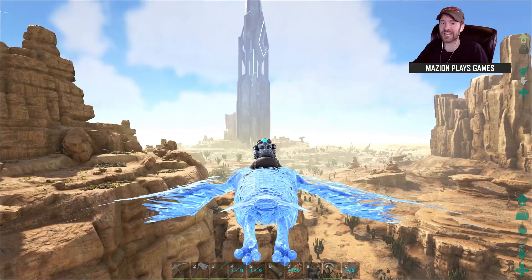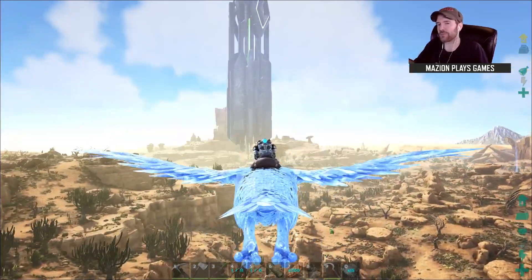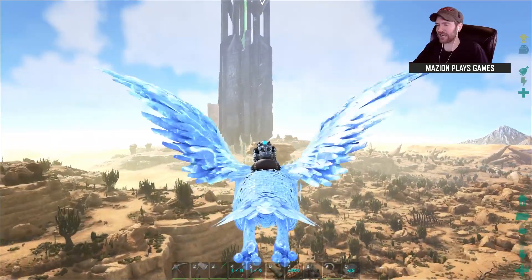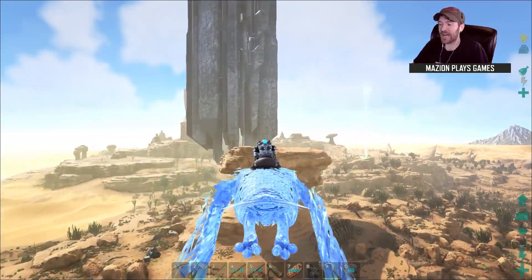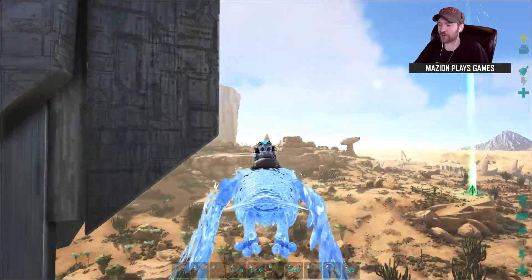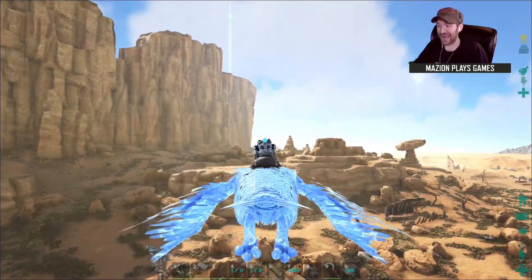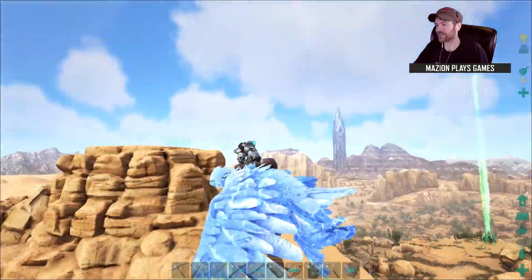I'm going to start to increase the size of the base and build different areas for different dinos. I don't know if they're going to be buildings or just segregated locations, but we are getting a little cramped. I also found out today that the alpha wyverns from ARK Comes Alive can pick up the Dodo Rex, but they cannot pick up Harmus or Toxic Seer.